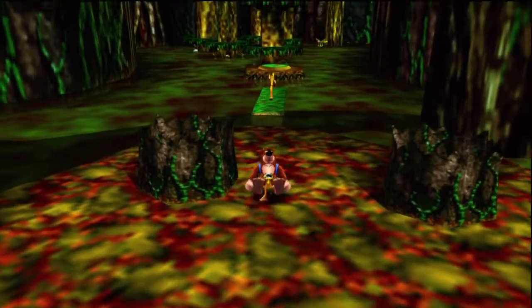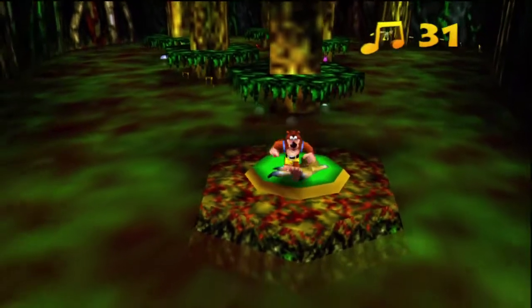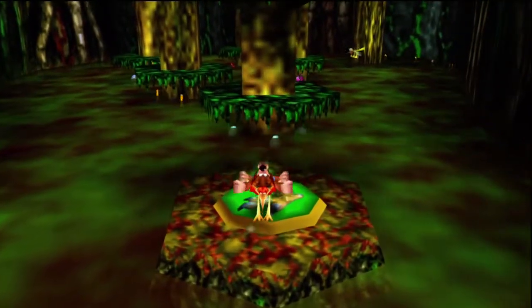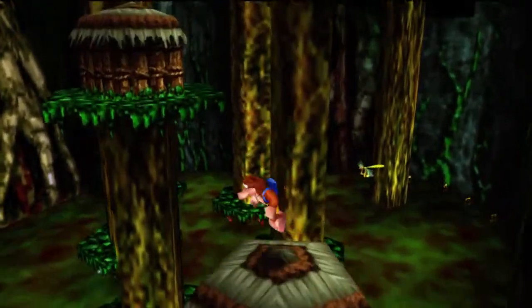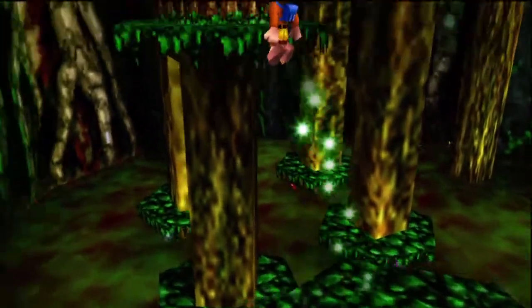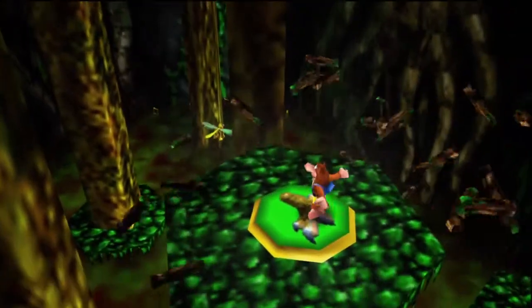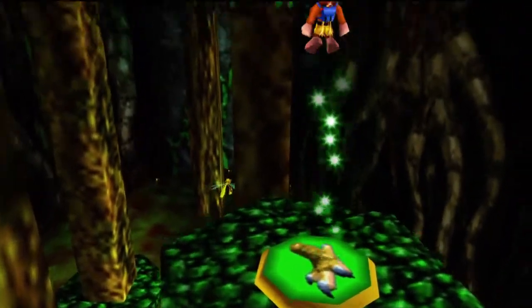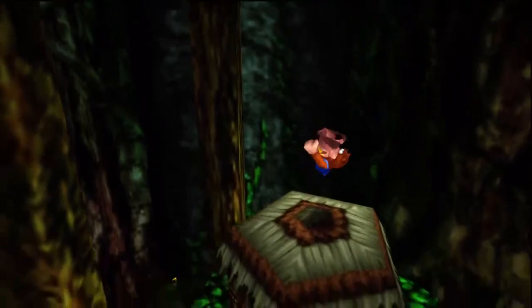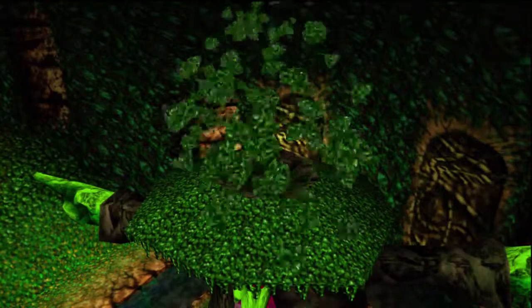I think the next one was up here — I wasn't paying attention at all. So hopefully it was up here. There's a pink Jinjo down there — we'll get him in a bit. I've got to ground pound these houses just like in Mumbo's Mountain. Shoot up here, and up here is actually where the next Grunty switch is, and there's also some notes and a Jiggy.